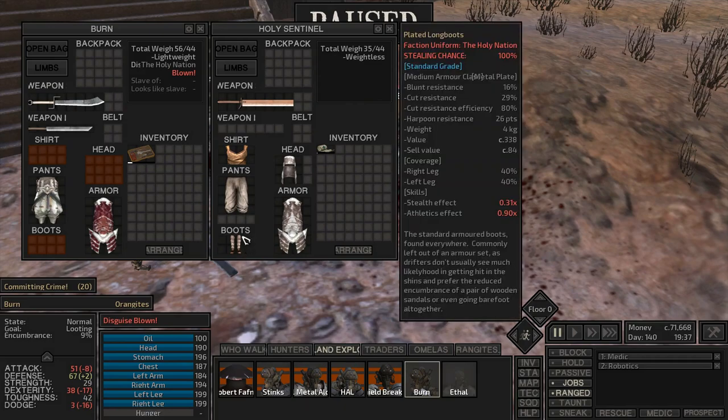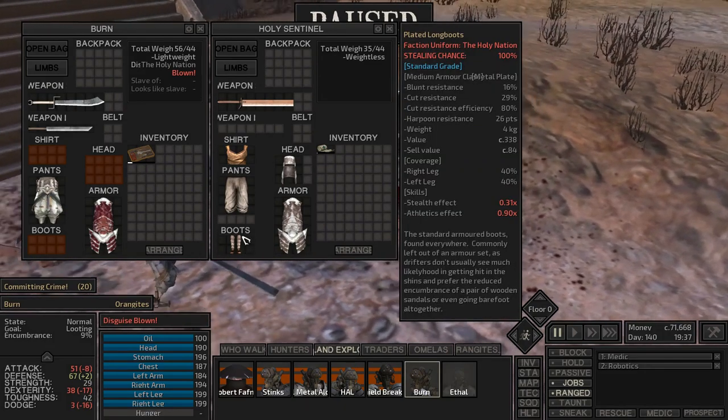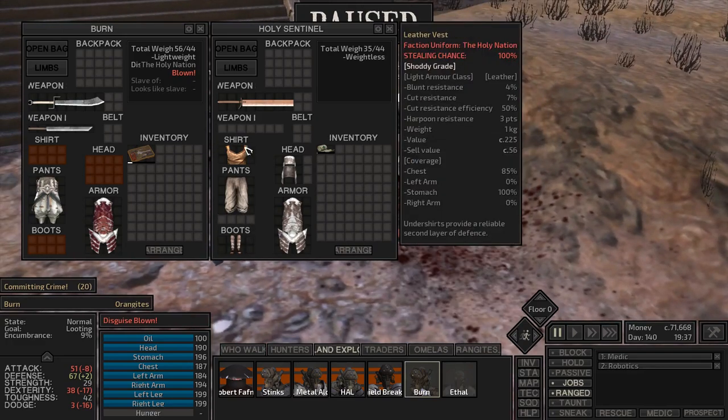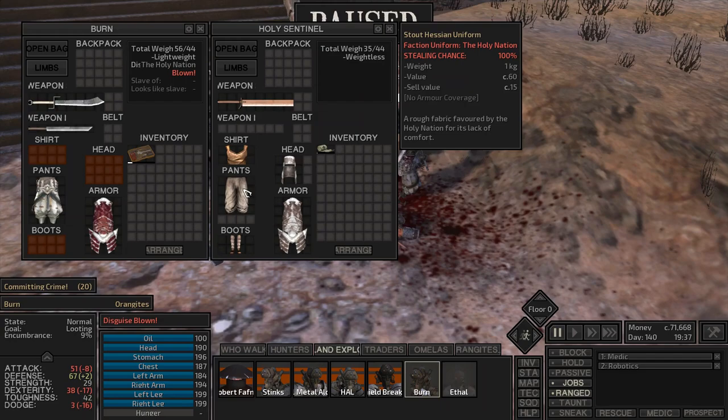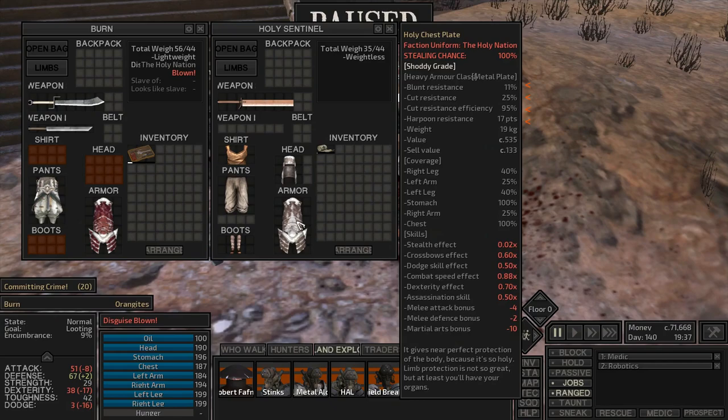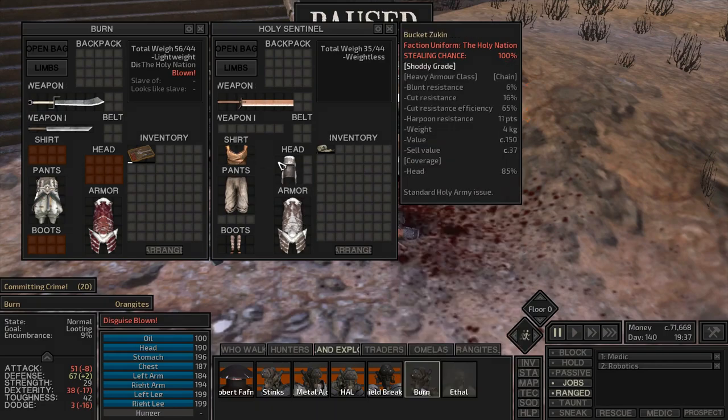Most clothes like this provide no armor protection, and a few leather items are considered light class armor — they give you a little bit of protection. Pretty much all the protection values are higher on chain and metal. When comparing to shoddy-grade armor, light armor is also significantly lighter.